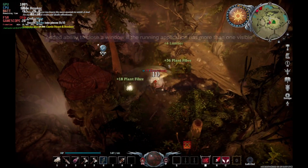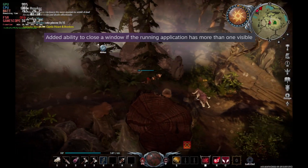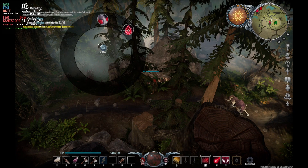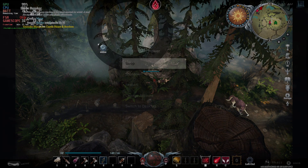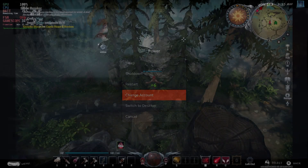They've added the ability to close a window when running an application which has more than one. This has been quite annoying — if you've seen this with the multi-tab switch, you can't actually close one of those windows. And a nice little enhancement for those using multiple accounts on their Steam Deck: you can now change your account from the power menu.